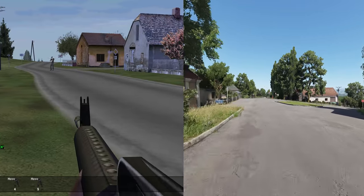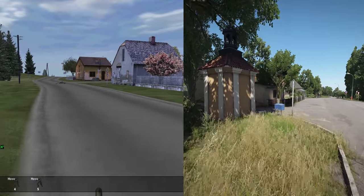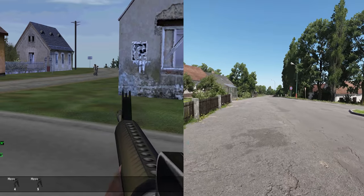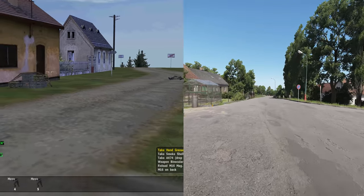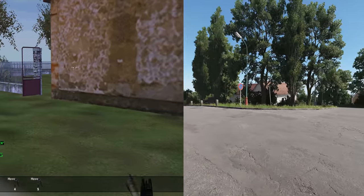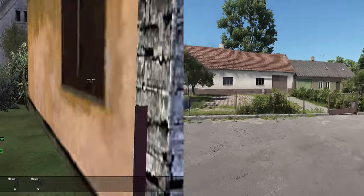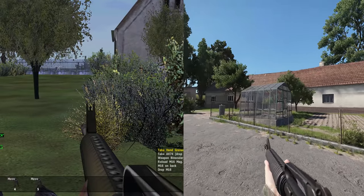Operation Flashpoint, Arma, Arma 2 and Arma 3 may all pretend to be different games, but they're virtually identical beneath the surface. Their worlds feel equally slippery, the buildings equally empty, and even their vehicles handle similarly and are bugged in the same ways. Even the HUD has made very little effort to change over these past 20 years.